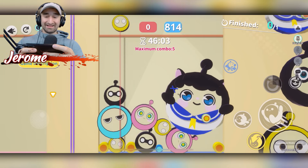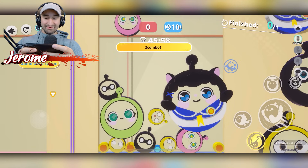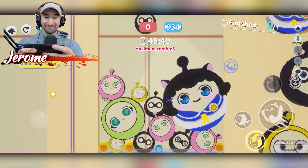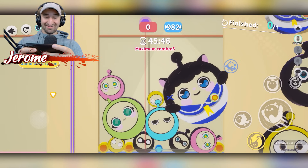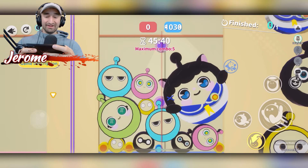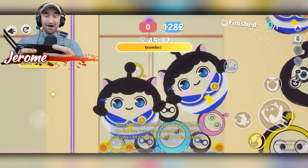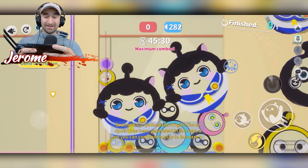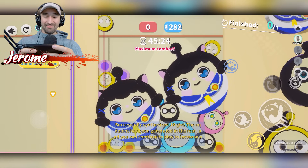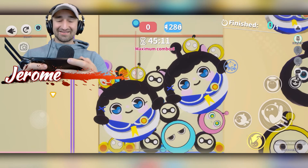There's one of those in the way so we can't combine those two. These guys are getting big now — they're filling up half the screen. We have to be close to being able to combine with that one. Oh, we got two of them together. How do we combine these two? I feel like they were already kind of touching. I think it's safe to say we won.